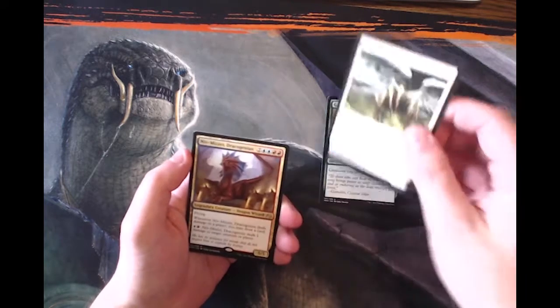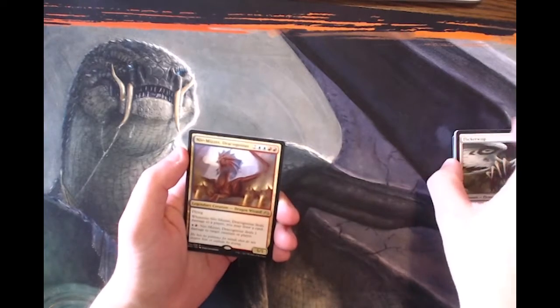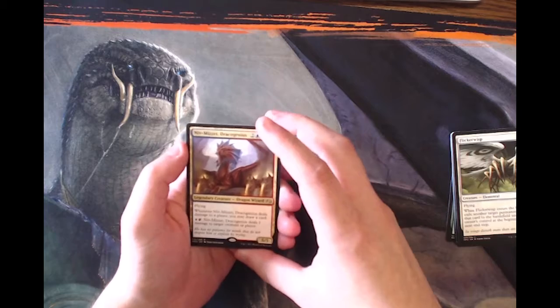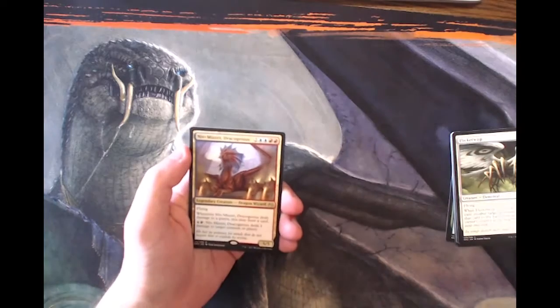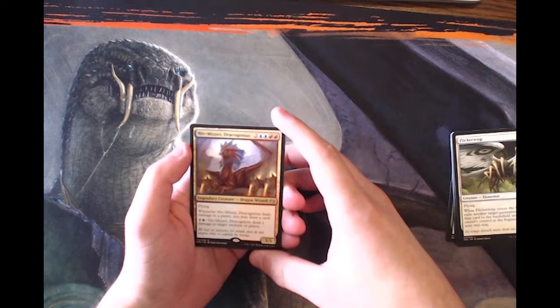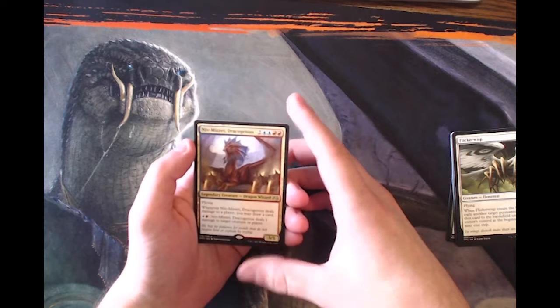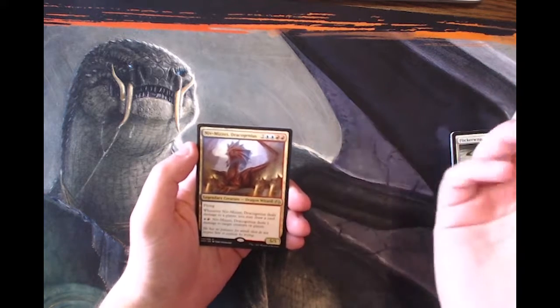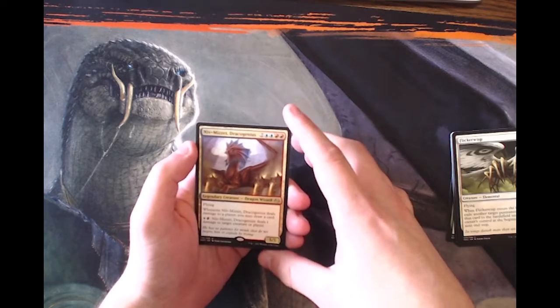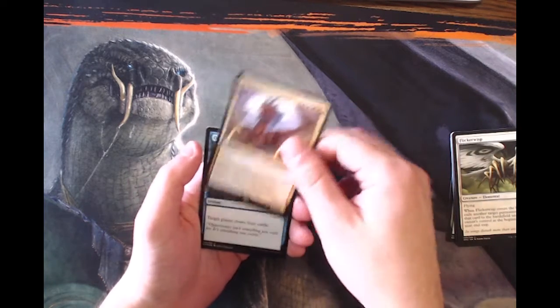Our rare is Niv-Mizzet, Dracogenius — a little bit of a downgrade from the other rares in this set, but it is a 5/5 legendary creature Dragon Wizard for two, two blue, and two red. It has flying; whenever it deals combat damage to a player you get to draw a card; and for one blue and one red it can deal one damage to target creature or player. Obviously very good in Commander where you can really combo off and go infinite, but as a general constructed card it's not all that great.